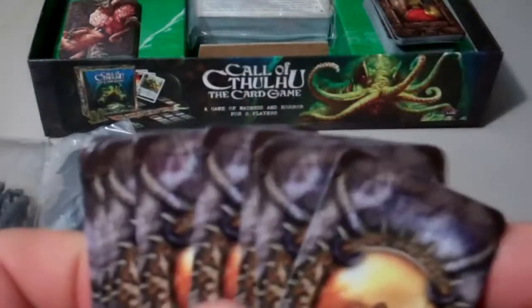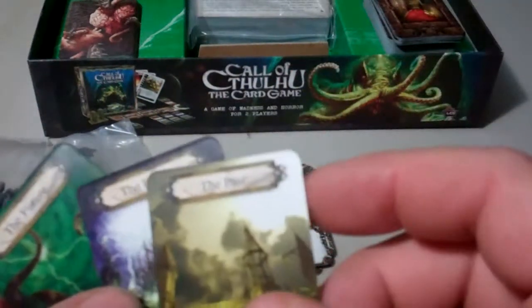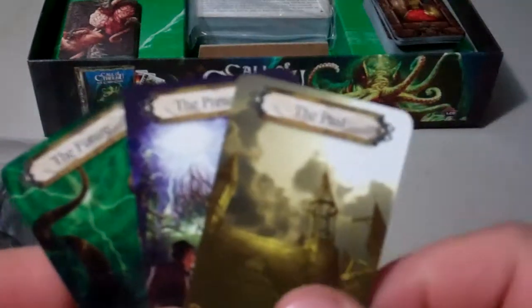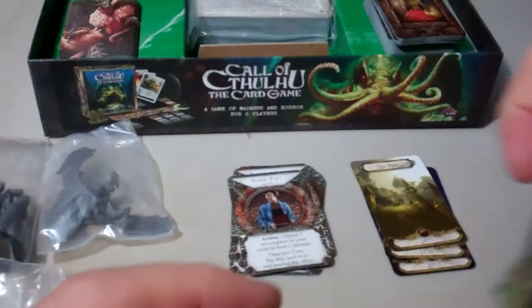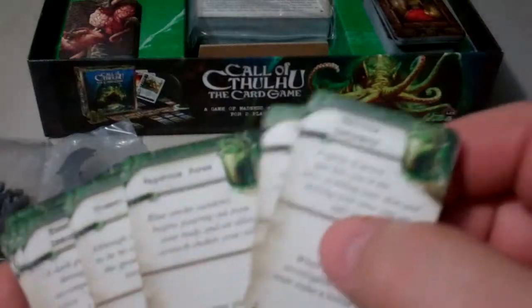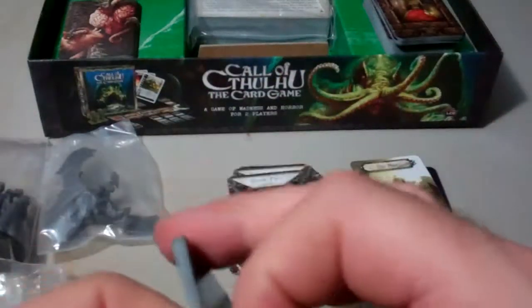These look like some of the event cards or action cards that can happen to the characters in the adventure. These look like time cards — you have the past, the present, and the future, maybe to represent different stages of the adventure. And these look like they may be different effects that can happen to the characters, maybe if they take some different alchemical solution.